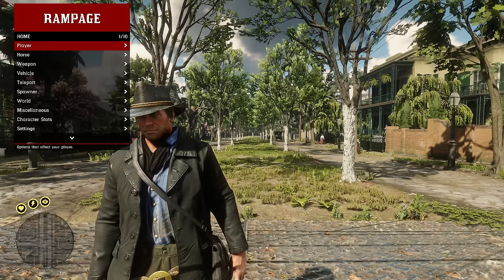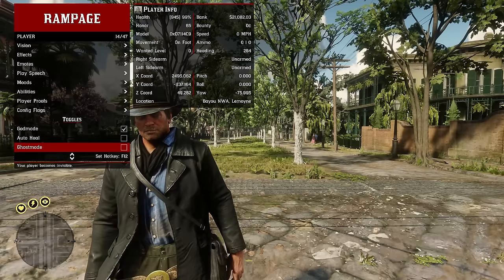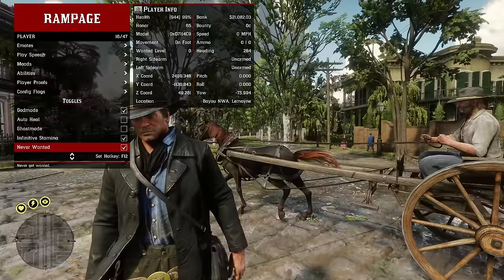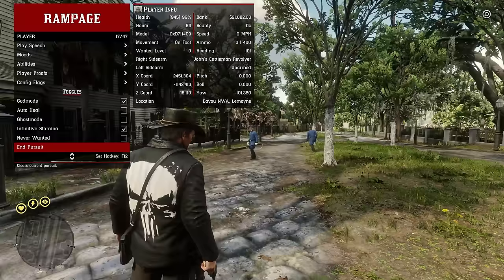Opening the player menu, we have a bunch of different categories to choose from. Going down to the toggle section first: you have God mode where you just become invincible, auto heal where you'll automatically heal your health if you get damaged, and ghost mode which makes your character invisible — though it doesn't affect your sneak. Infinite stamina is self-explanatory. Never wanted lets you go commit crimes without the police chasing you, and if you're being pursued you can automatically end it.